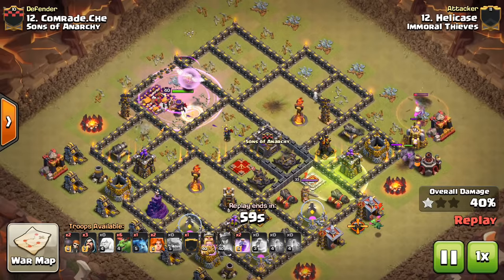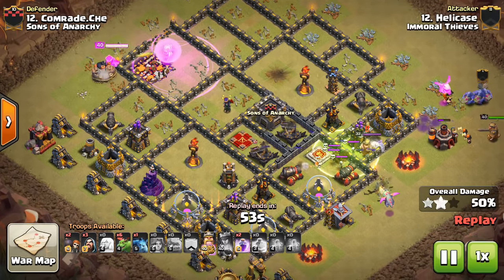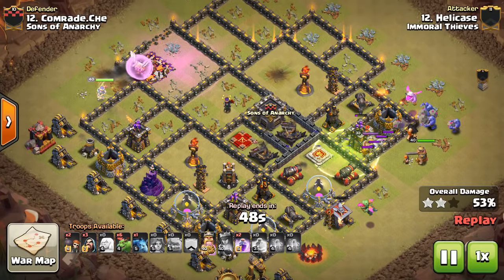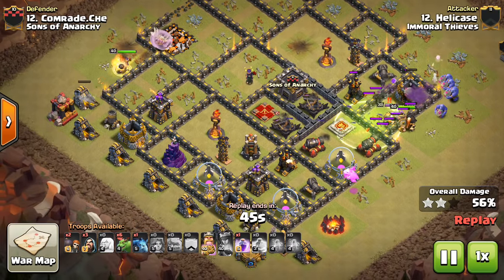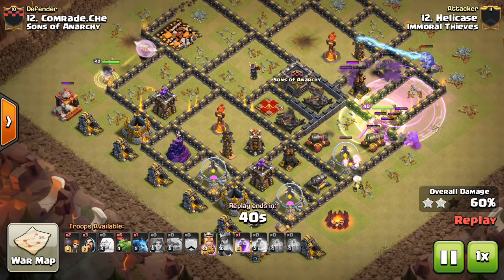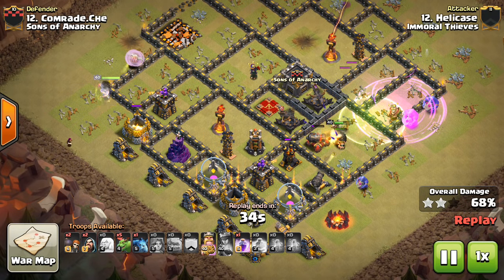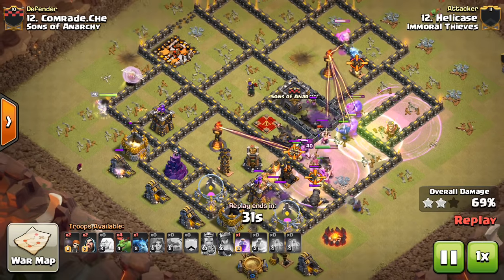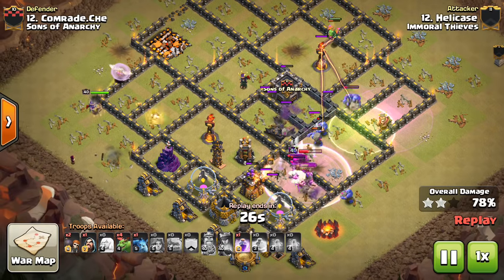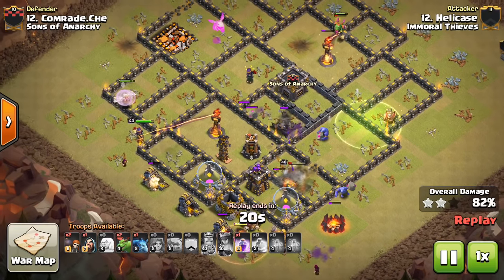You can see he's already starting to deploy Baby Dragons — he took out some defenses in the top right corner. Here comes a Giant, some Bowlers, the King, and a few Valks with a Baby Dragon to funnel them into the base. The goal here is to get that next air defense and possibly the Inferno. The Infernos aren't that big of a threat; it's pretty much just the air defenses you have to worry about, and the Seeking Air Mines. A Baby Dragon gets in there and the Inferno doesn't do enough damage to take it out, so it takes out the Tesla, then they work on the other Inferno Tower.